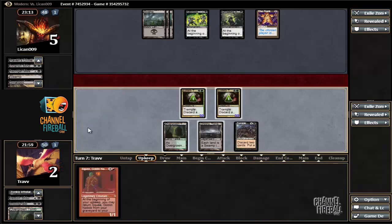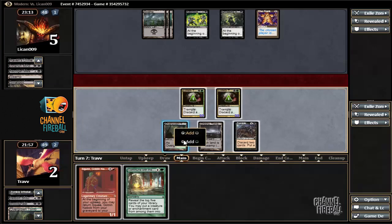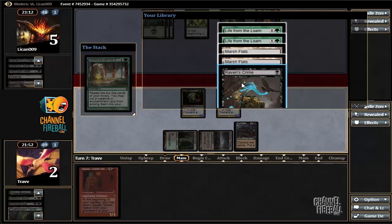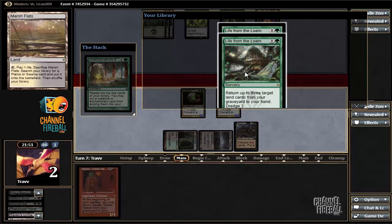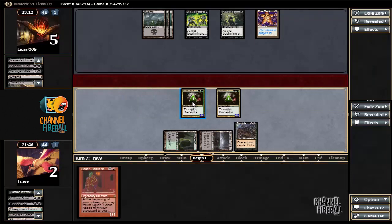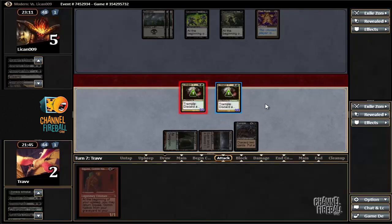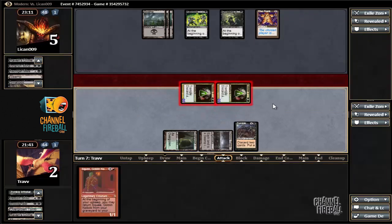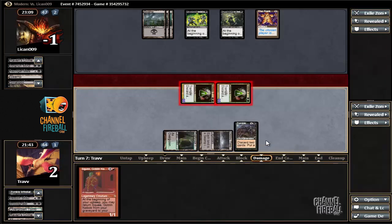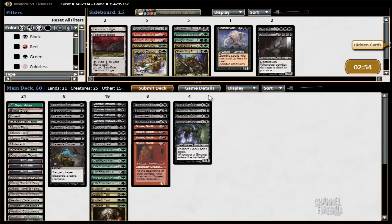Pick this up. Commune with the Gods — just grab a creature, that's the game plan. We missed on everything. If the opponent has a removal spell we're actually going to lose this game. The opponent just drew it — I don't think the opponent plays any. We won! Nice, pretty close game. We did it from a mulligan to five against a discard deck, so pretty happy about that.